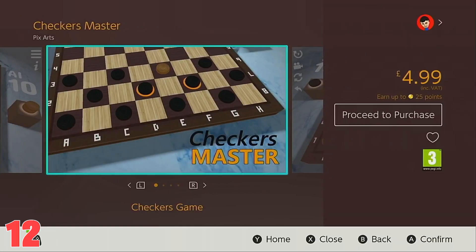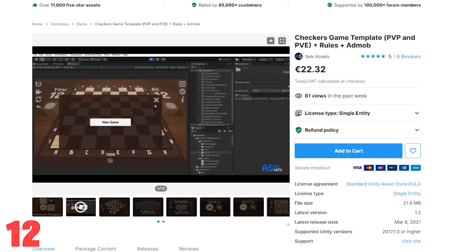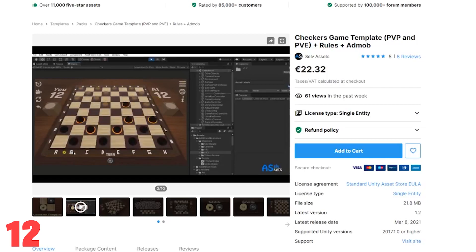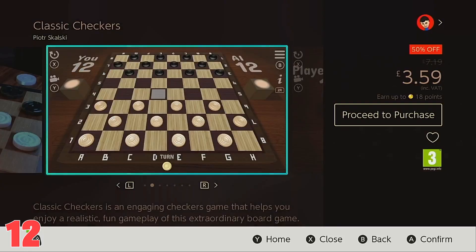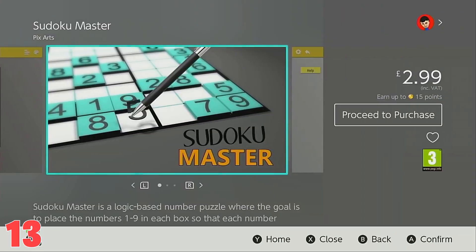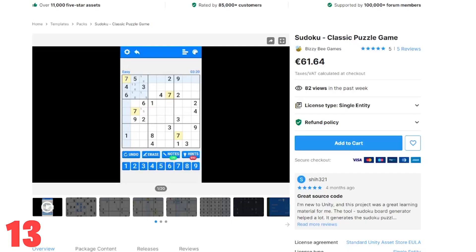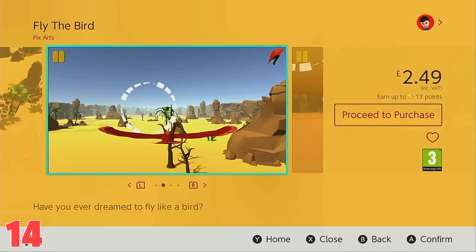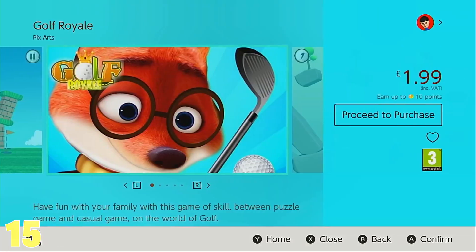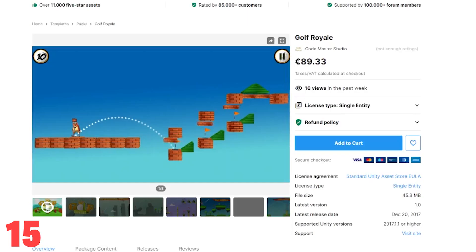Next up is Checkers Master, a flip which uses the Checkers Game Template — it's actually the second game on our list already released on the eShop, this time under the title Classic Checkers by Peter Skalski. Sudoku Master is a simple sudoku game using the Sudoku Classic Puzzle Game asset. Pixarts Fly the Bird is created using the Sky Flight Full Game Template, and Golf Royale uses another complete game template of the same name.